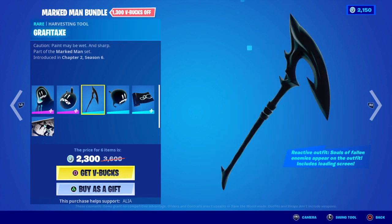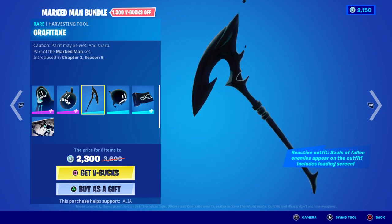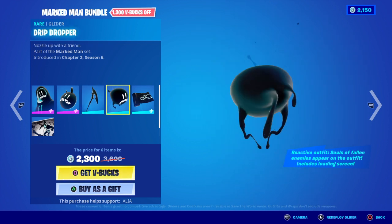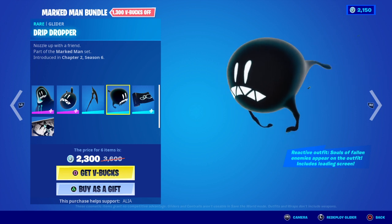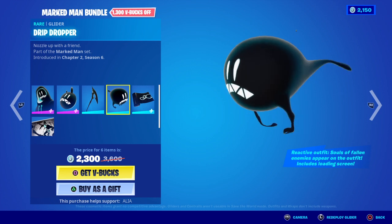Moving on to the Harvesting Tool, we have the Graffiti Axe. Caution, paint may be wet and sharp. Pretty damn cool. Moving on to the Glider, we have the Drip Dropper. Nozzle up with a friend. Pretty damn cool — it just looks like a giant inkblot, which is pretty cool. I do like this.